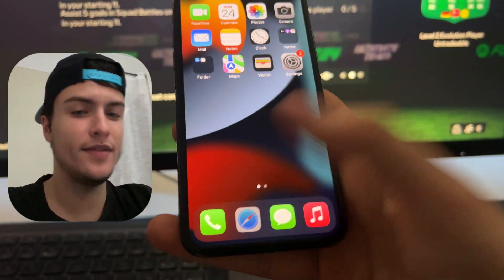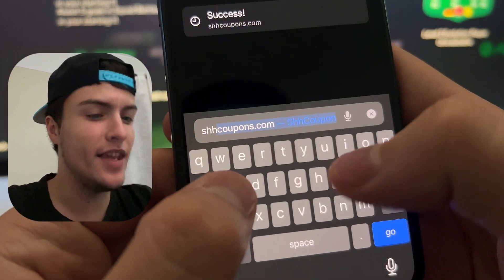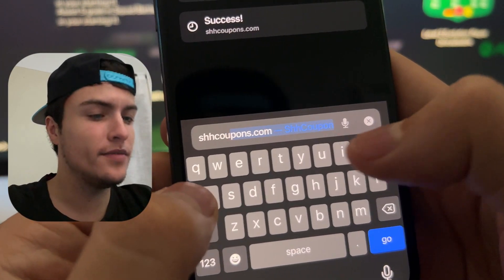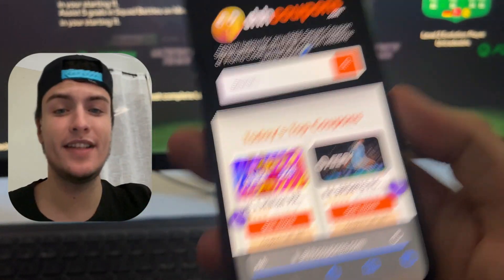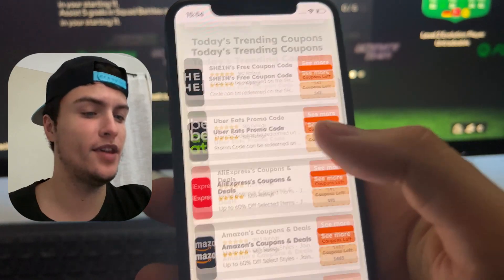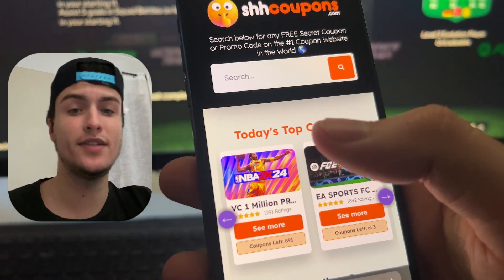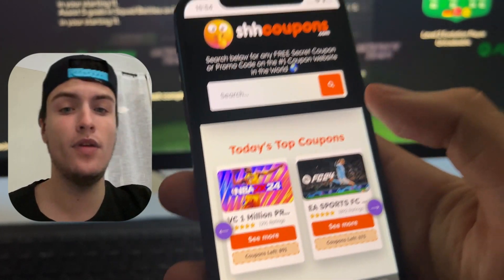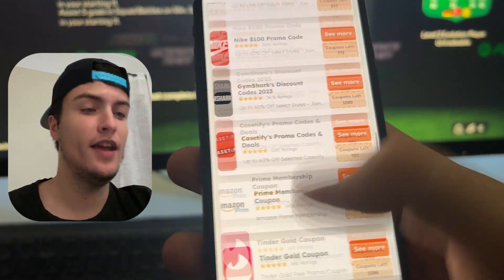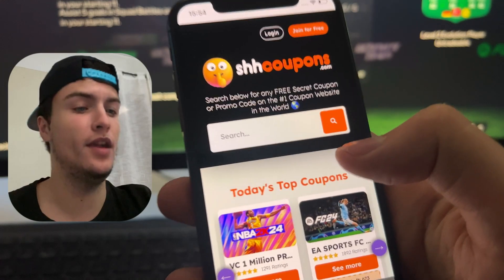To do this, what we need to do is open Safari or Google Chrome and then go on this site which is SHH Coupons dot com. This is a site that basically shows you different coupons for stores and games. They have found one coupon that is working and you can get 10 million FC points and 100 million coins.